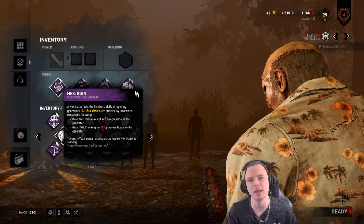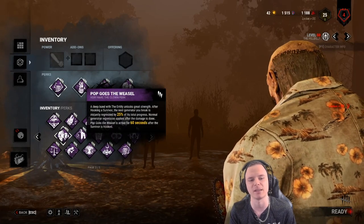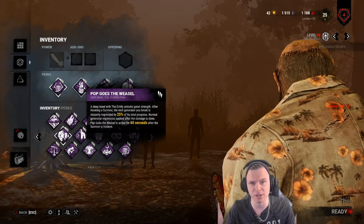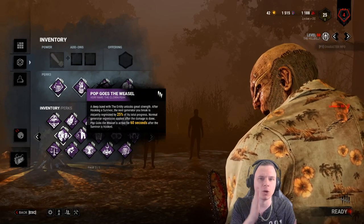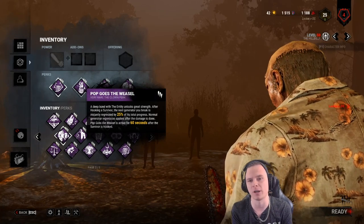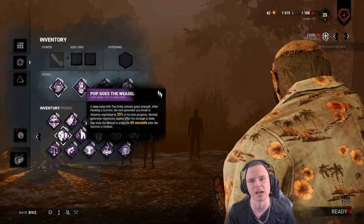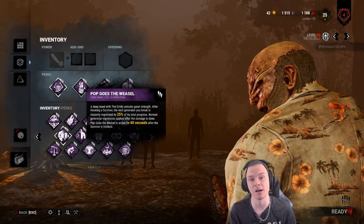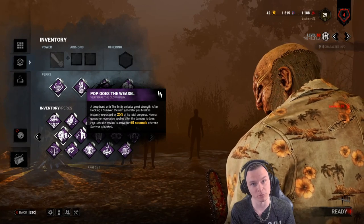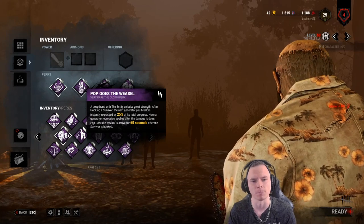My other three perks strongly support my build. I've got Pop Goes the Weasel — my favorite perk in Dead by Daylight — coming in at 25% regression off a generator when you kick it. If a generator is almost done at 80 seconds and you kick it, it goes back 20 seconds, plus 1% per second regression. Red sparks indicate a Pop kick; white sparks indicate a normal kick. It's a very powerful perk.